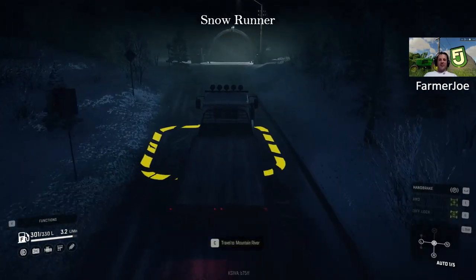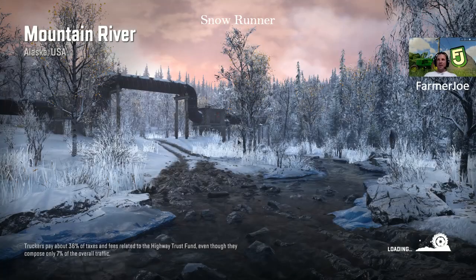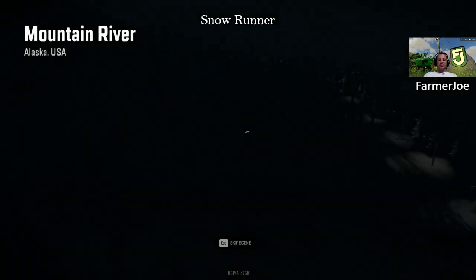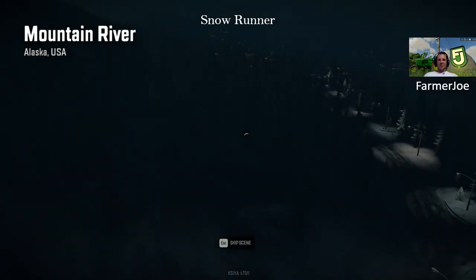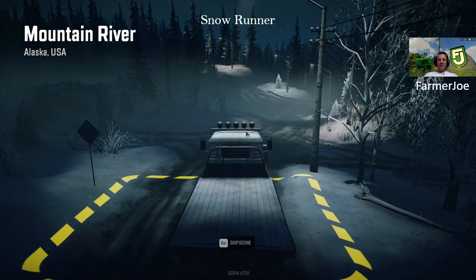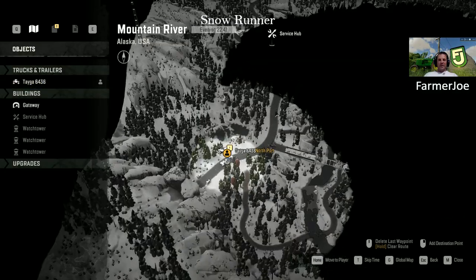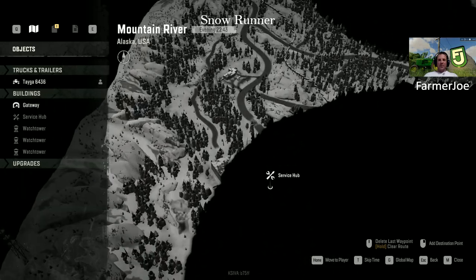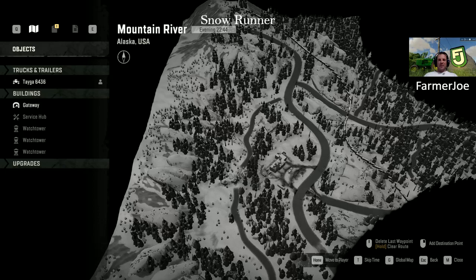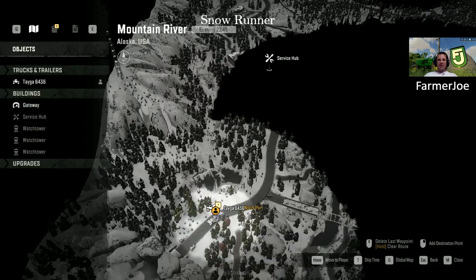We've made it to the Portal to Mountain River. I'm going to teleport in there and move over to the next area. There's a fuel station on the way — you're going to want to make sure you use that. The only thing about this truck is it does burn a bit of diesel. We're basically going to follow this road all the way north to the next portal. There's a service hub or fuel station somewhere along the way and we'll stop there.